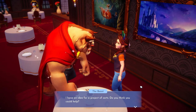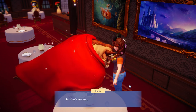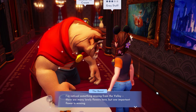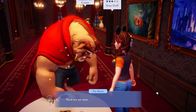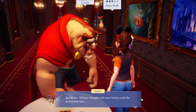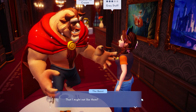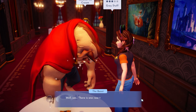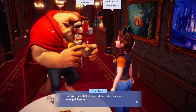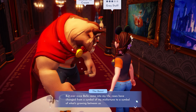Beast has an idea for a project of sorts. He's noticed something missing from the valley — there are many flowers here, but one important flower is missing. There are no roses. But ever since Belle came into his life, roses have changed from a symbol of misfortune to a symbol of what's growing between them.